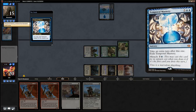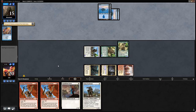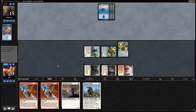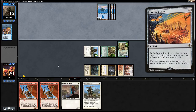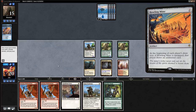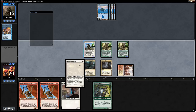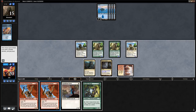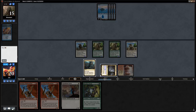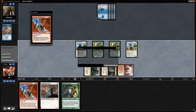Opponent miracled a Temporal Mastery for an extra turn but does nothing with their two mana. This is a Time Walk deck without a Howling Mine effect in play. We play Freeblade, trigger all the allies, then surge the Bushwhacker — they can't counter it from Cavern — and the opponent scoops.